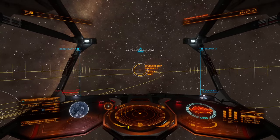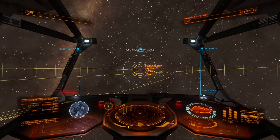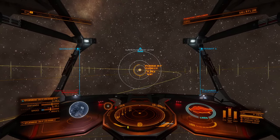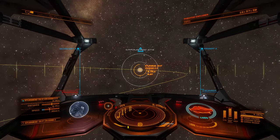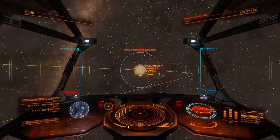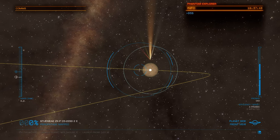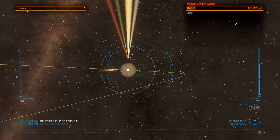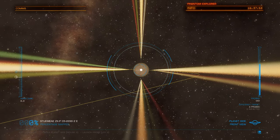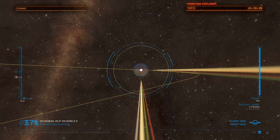I appreciate those of you who have been leaving comments about all the fleet carrier stuff. With as much money as we made on the trip out to Sagittarius A-Star, I have to imagine the trip out to Beagle Point and back to the bubble is probably going to give us enough money where we could feasibly afford one. It would be really cool to get a fleet carrier, hop out into the black with it, and maybe never come back to the bubble.